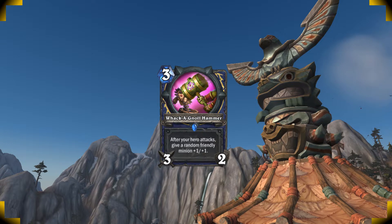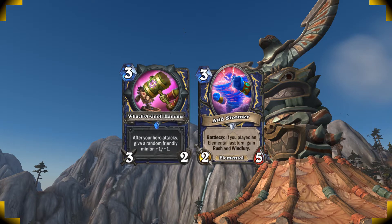One of the best minions to buff is your Arid Stormer, since it has Windfury. You can play it alone, then hit with the hammer, or trade off some of your weaker elementals to make sure that the buff lands on him.